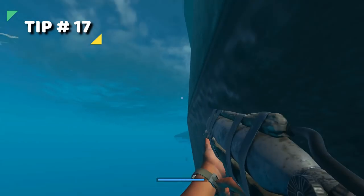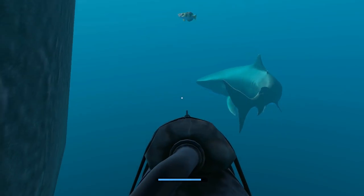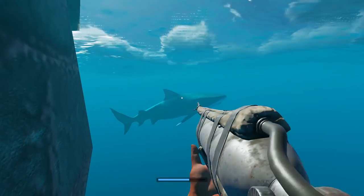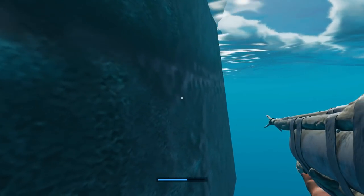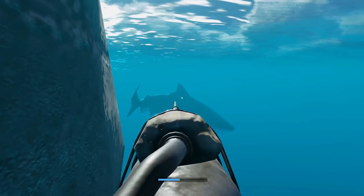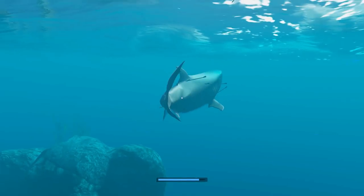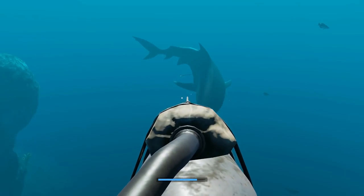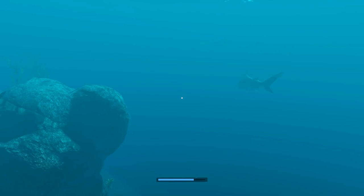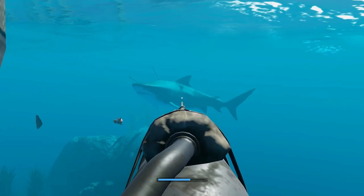Tip 17 comes from viewer Oscar — he gave us the coconut hack earlier in the guide. This one is to fight sharks, and it honestly blows my shark hunting method out of the water. When you go into the water, hug the wall or the ground and pull just one inch off of it. The shark is going to attack but it has to do with the hit boxes. Put your back or shoulder right against the ship and the shark will not attack you at all.